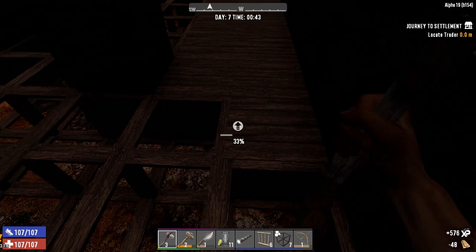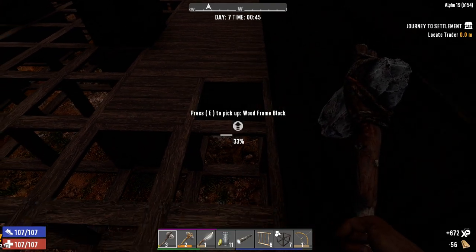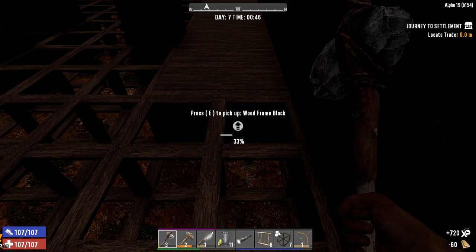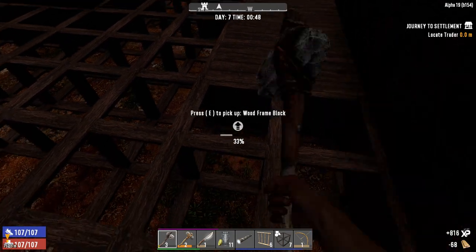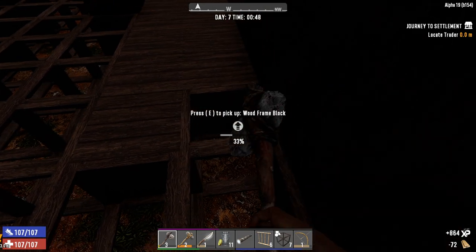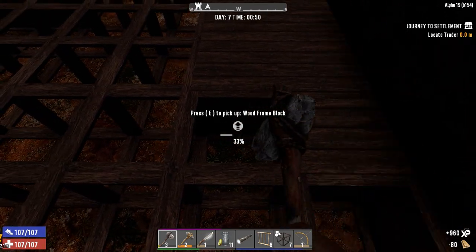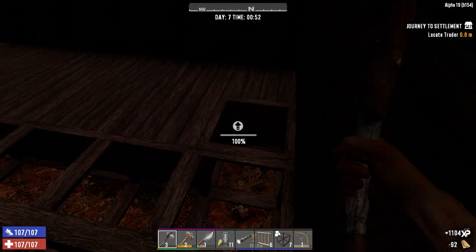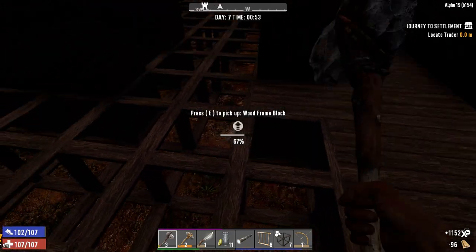There are a couple of things I'm going to point out about horde night to keep in mind. If you're on one side of the base, the zombies are going to go to that one side and they're going to wreck it. If you're stood over a supporting pillar, that pillar is going to get absolutely battered by the zombies — so coordinate where you're standing, especially if you've got other people on.